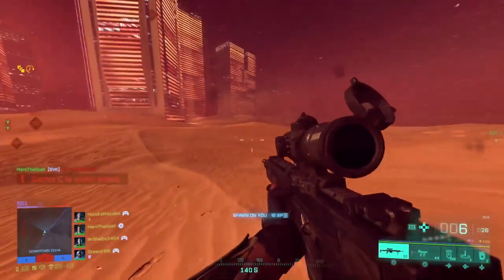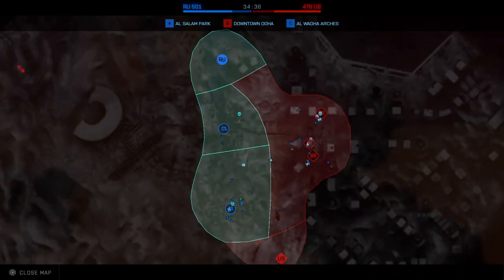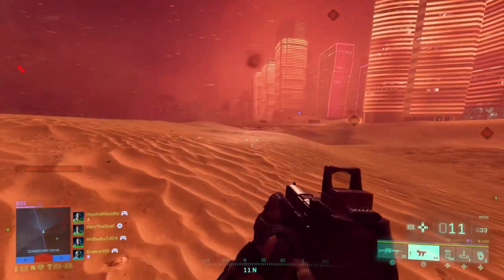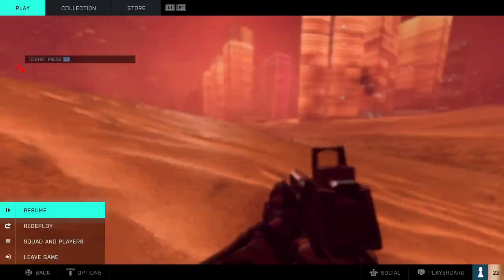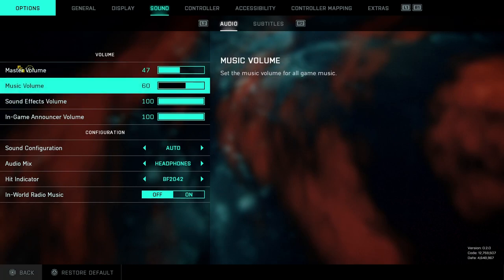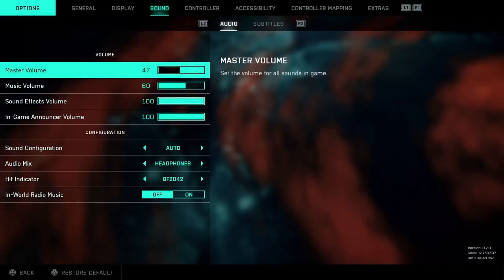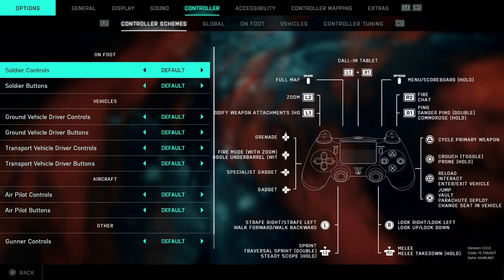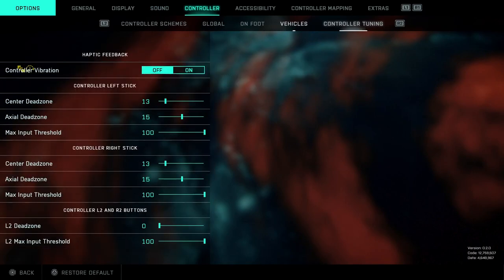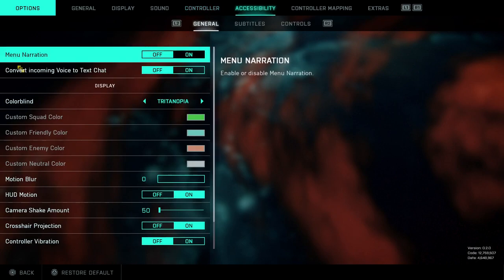Alright, so the first thing you want to do is press the touchpad — you see how it opens the map. No one really uses this map that much. So what you want to do is pause the game, go over to controller, go to on foot. Actually, go to control mapping.